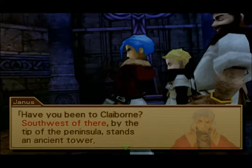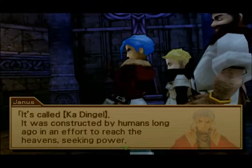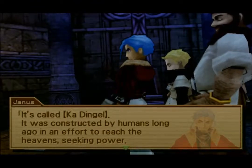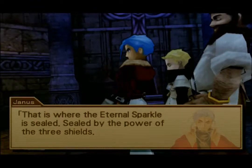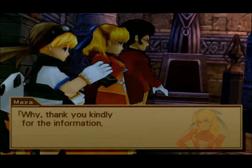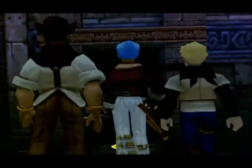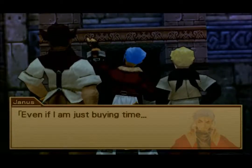'Looks like the odds are against us today, but we're not giving up on the Eternal Sparkle.' 'Southwest of here by the tip of the peninsula stands an ancient tower called Kar Dingle. It was constructed by humans long ago in an effort to reach the heavens. That is where the Eternal Sparkle is sealed — by the power of the three shields.' 'Why thank you kindly for the information.' 'You're just gonna let them go?' 'I choose to work efficiently — even if I am just buying time.'